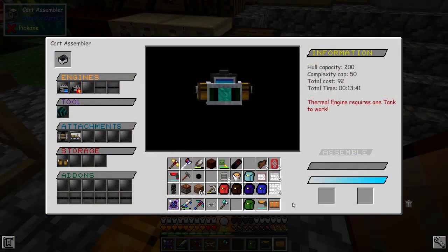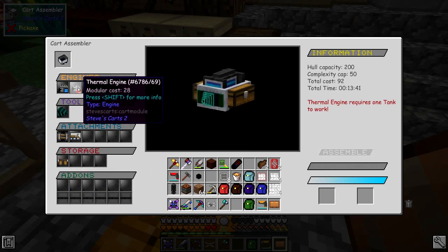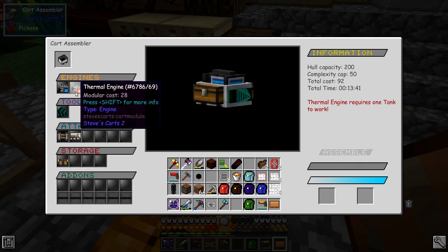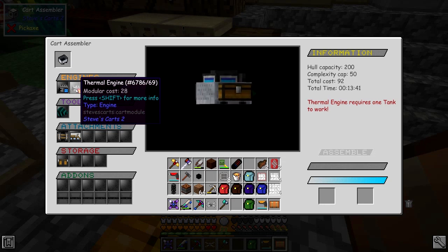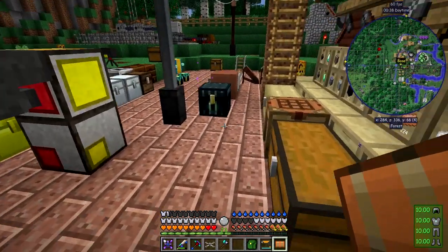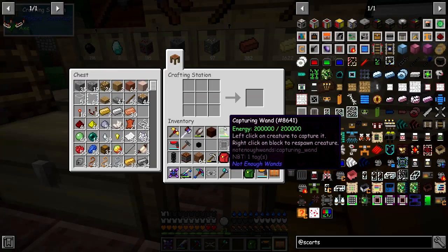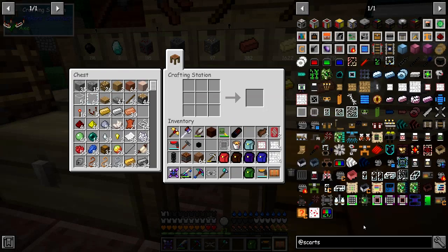This is a cart I want to build but I'm missing one component - a thermal engine requires a tank so let's quickly make a tank. I've got some storage side chests, a solar panel, and a thermal engine. The thermal engine is going to give me power when we're actually drilling. I don't want to use the coal engine because the coal engine makes a lot of pollution - I don't think the thermal one does.